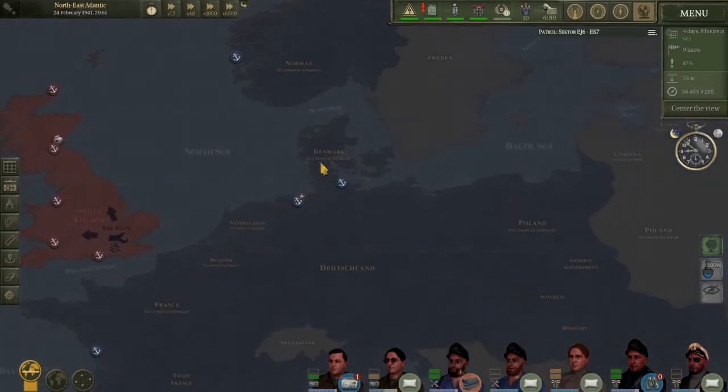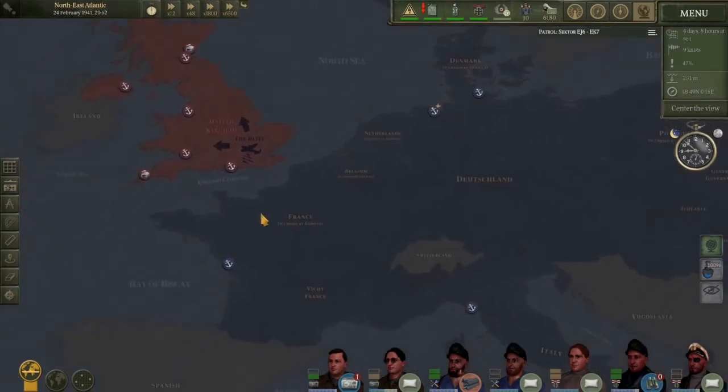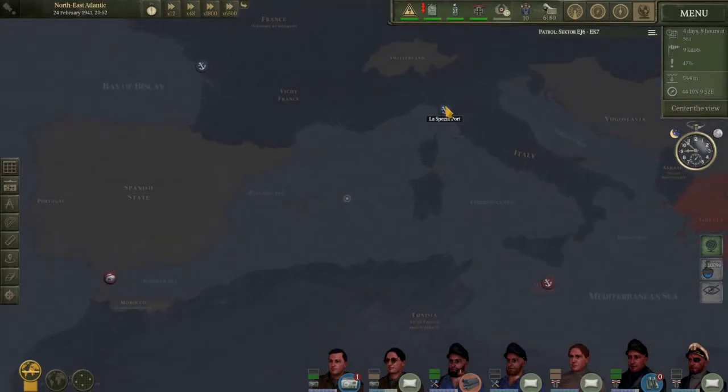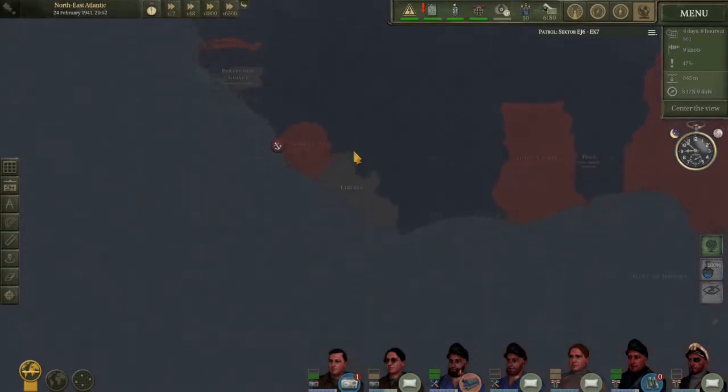We also have the playable ports: Bergen, Kiel, Wilhelmshaven, La Rochelle, and La Spezia. That's it for the playable ports, right? Yeah, in vanilla I believe so.